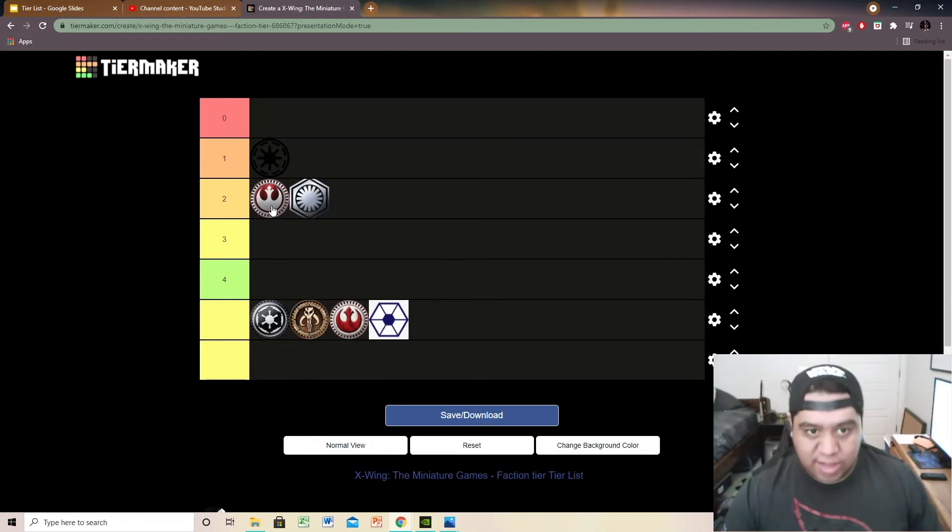That A-wing list is tier one, but the Resistance faction as a whole is tier two. You really can't swarm any other ship effectively — the X-wing isn't great for swarming, most transports are named so you can't duplicate them, and the bombers you might fit three or four. The A-wing is really the only strong swarm option. So as a faction it's tier two, even though that specific A-wing list is tier one. People choose those A-wings both for aces and for swarming.